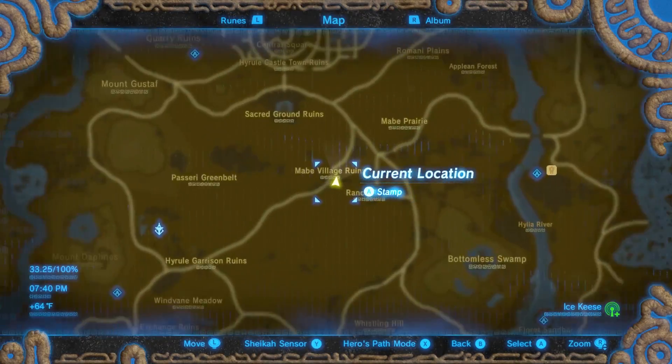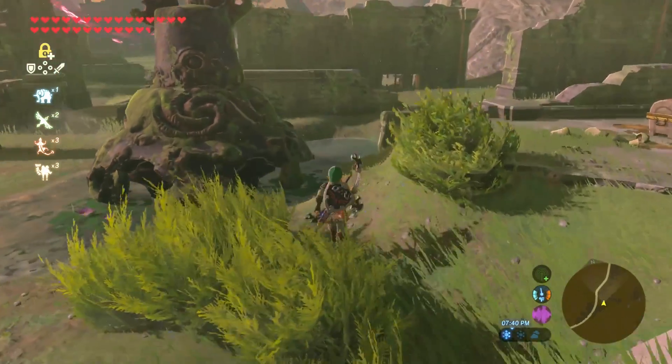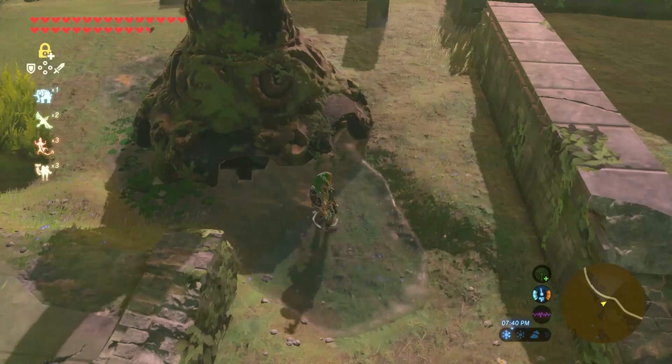For Tingle's tights, head southeast in Hyrule Field until you hit the Maid Village Ruins. You will find the chest underneath the broken guardian near a pool of water.